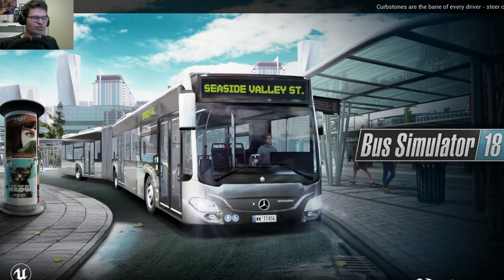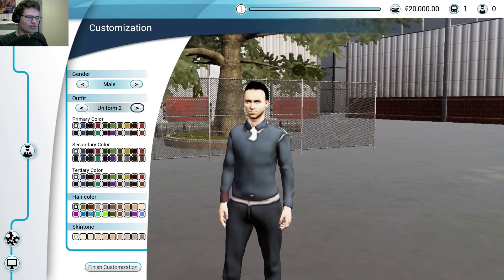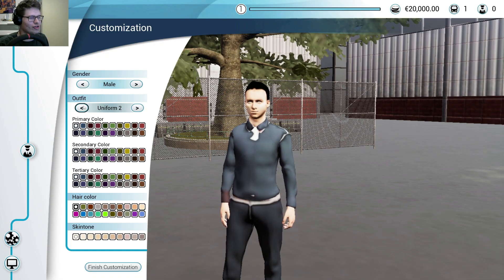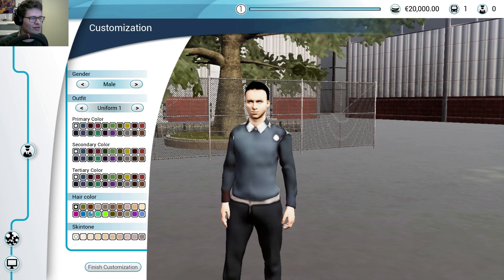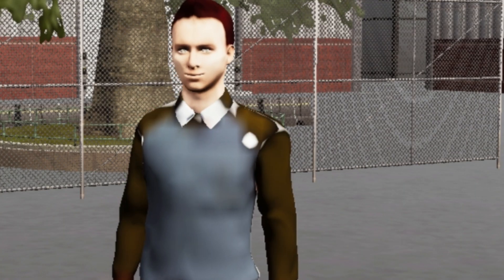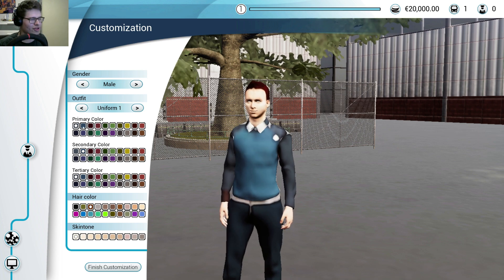So this game is actually five years old and I've watched some videos from it back at that time. Alright, you can select uniforms. Oh, you only have two uniforms. I like this more. Hair color, oh this looks really cool. Pants need to be blue because I like that — it needs to match with it a little bit, you know. Sure, this is okay. Finish.